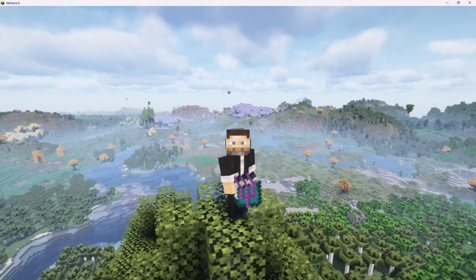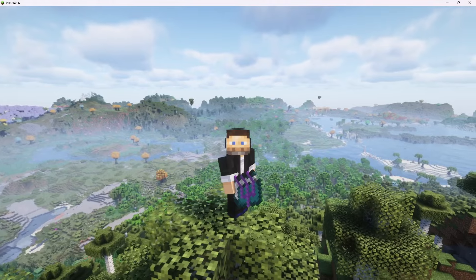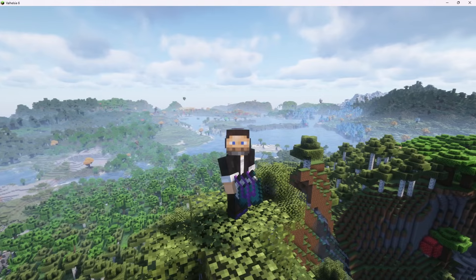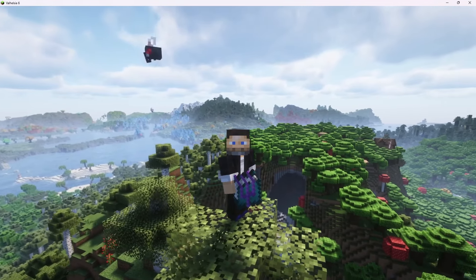We have added Distant Horizons to three different mod packs — give it a try and see if you can add it to the one you're playing. It really changes modded Minecraft. It changes mod packs that have a ton of structures. You can see in the background structures, those floating islands from Forbidden and Arcanus, that cliff house over there, an Ars Nouveau tree, mineral trees, that village — we'd be able to see none of these things without Distant Horizons. That's going to do it for this video. I hope you give Distant Horizons a try. Thanks for watching, we'll see you next time — I appreciate you.